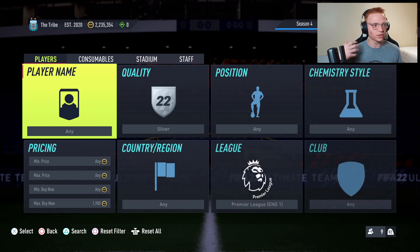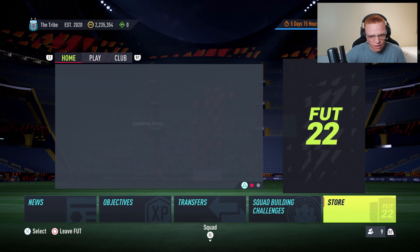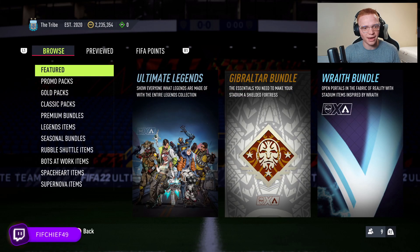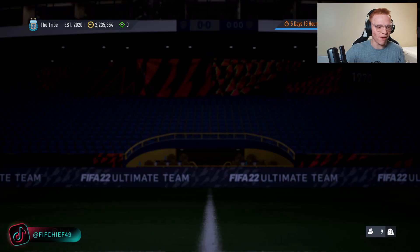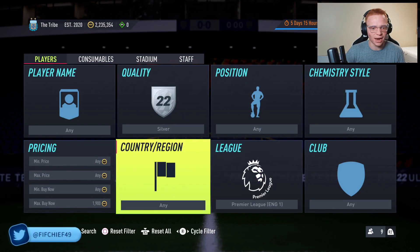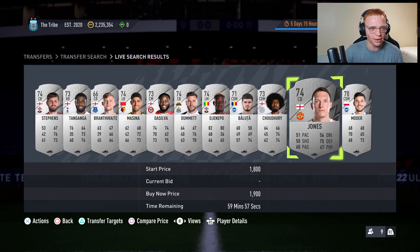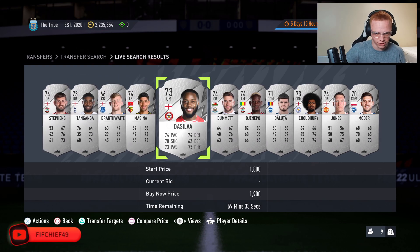These cards basically always go low on Thursdays. The reason for that is if you do marquee matchups, you know the rewards — you'll know that in marquee matchups what you get a lot of times is mixed packs and electrum packs, which basically includes bronze and silver cards. So every single Thursday is the time of the week when we're getting the most silver supply, meaning there's the most silvers getting listed on the market because lots and lots of packs are being opened that have these Premier League bronze and silver cards in them.